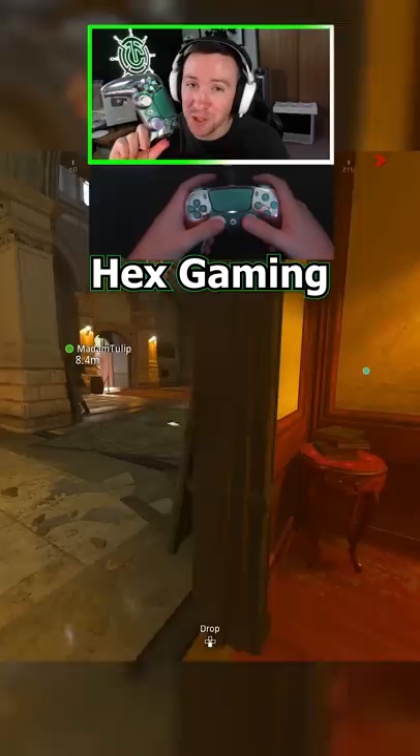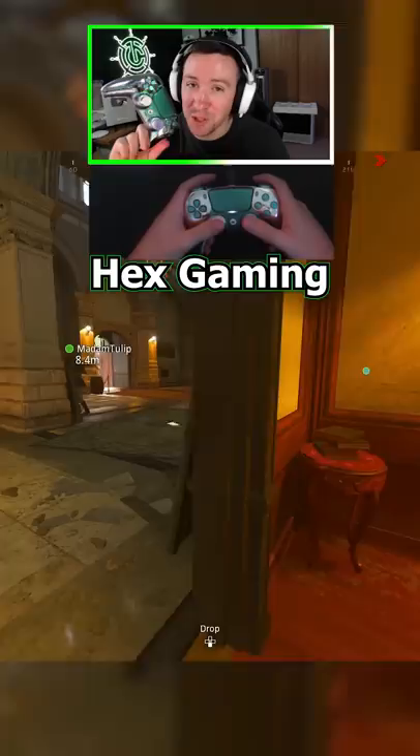That is, unless you have a hex controller like this — which, by the way, I'm giving one away for free. What's special about this controller is that it has four paddles on the back, allowing me to slide, cancel, bunny hop, play it up, and way more, with never having to take my thumb off of the analog stick. This giveaway is super easy to enter and happening through my Twitter.